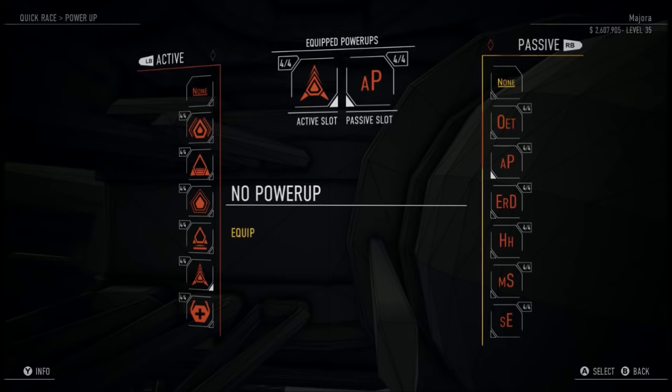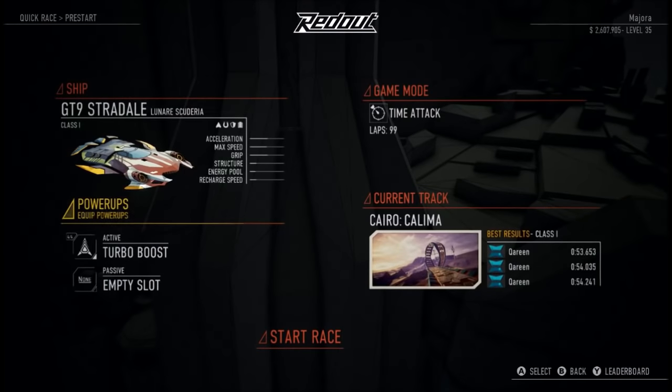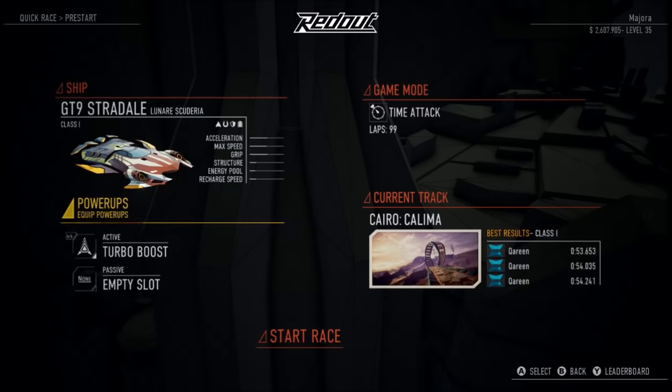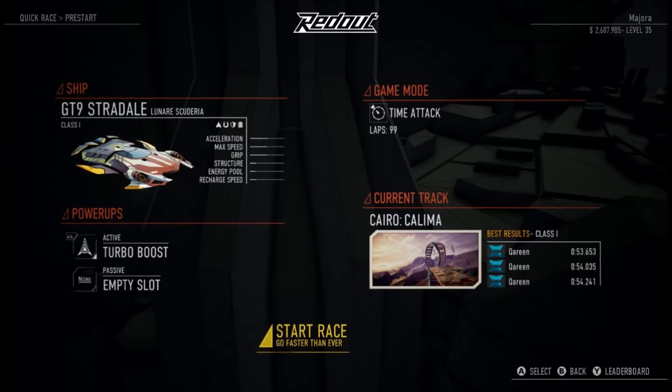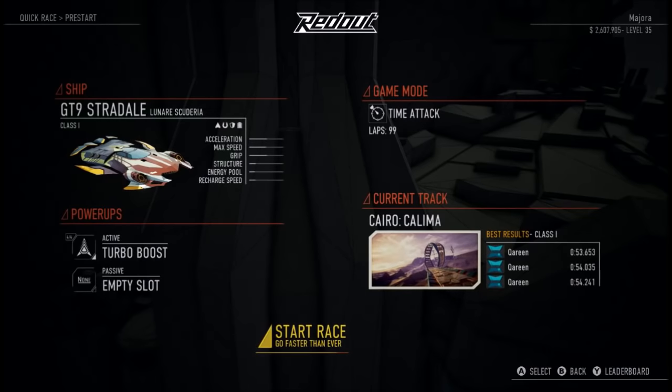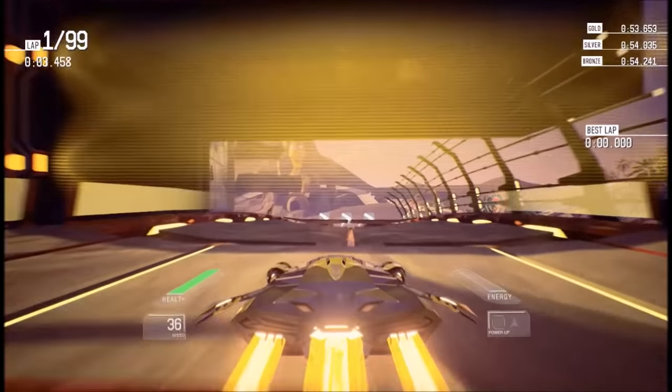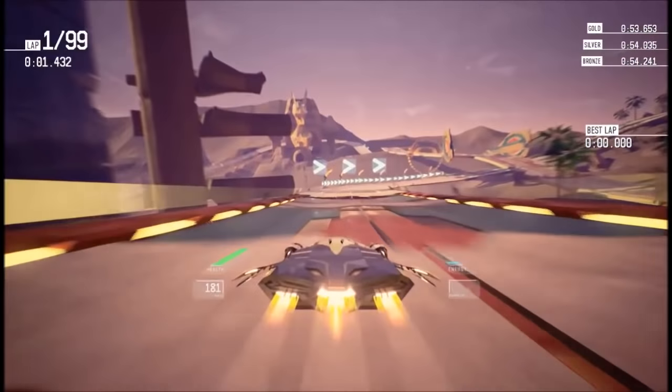So those are two important ones. I'm not actually going to have one active while going through this because I don't want to go too fast — I want you to be able to see what I'm doing. I'm going to do a few laps of Kalima here and discuss the actual controls of the game. Here we are in Cairo in Kalima, the very first track.